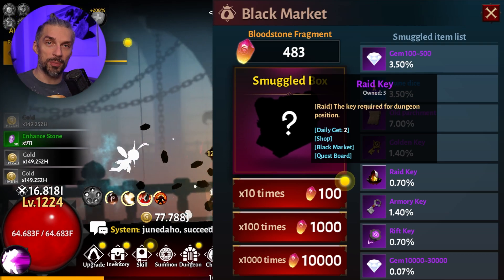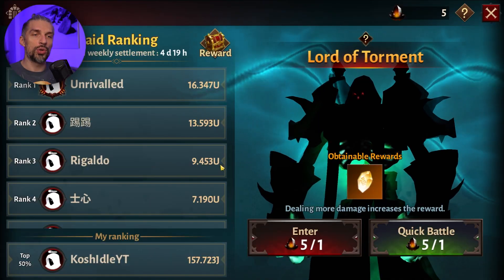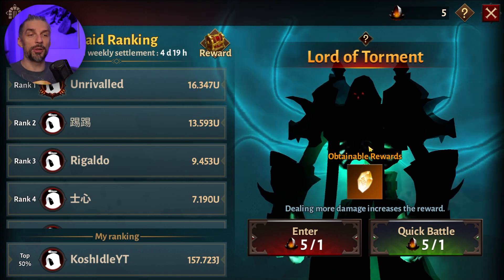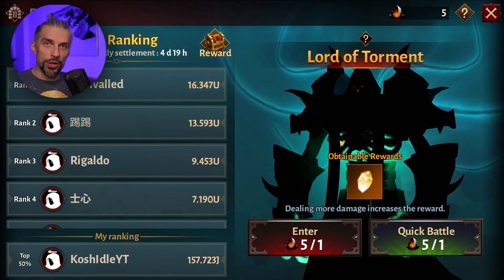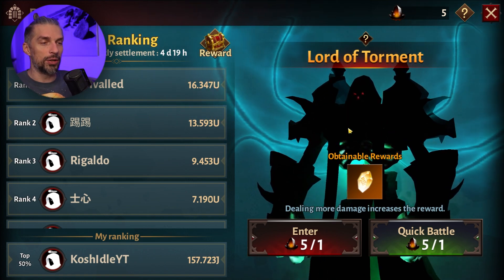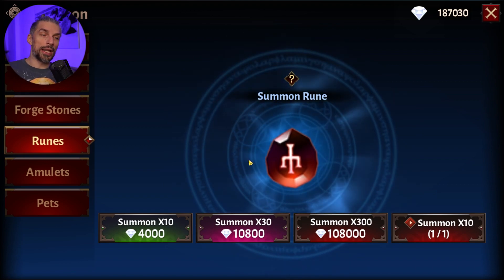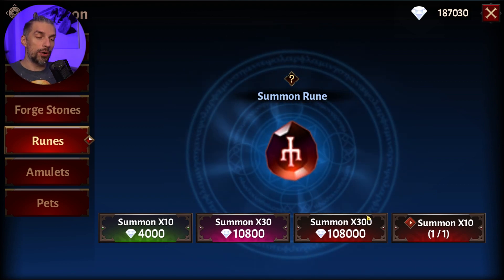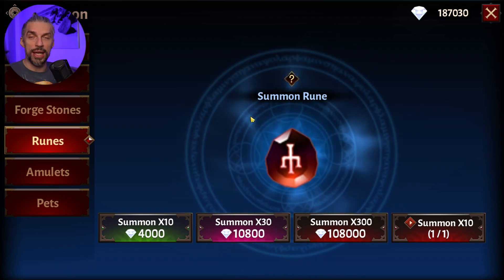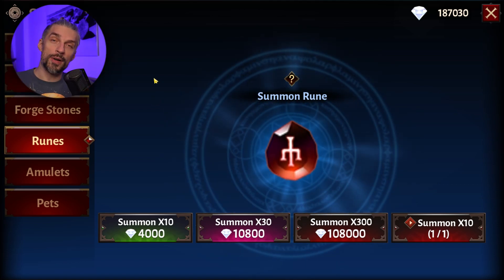You spend those gems in the black market to get as many raid keys as possible — this will hasten your progression to SSS about two times if done properly. Your goal is pushing through the Lord of Tormentor raid fights as far as possible, using all your gems to accumulate raid stones, and using them to get awakened stones for leveling up the awakening. Summon runes with all your resources, times 30 or times 300, and cycle to get more gems and runes.